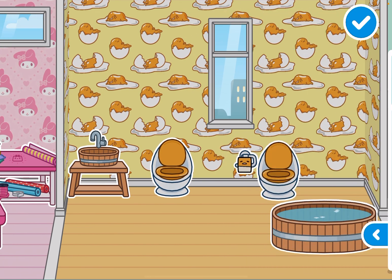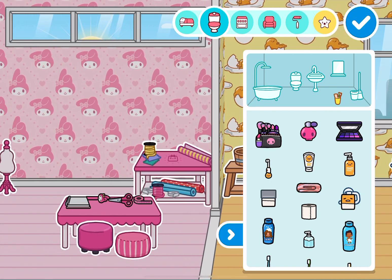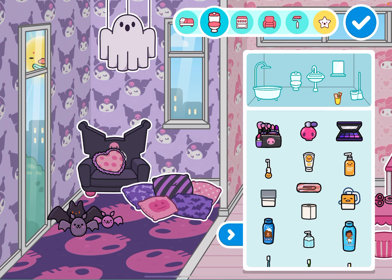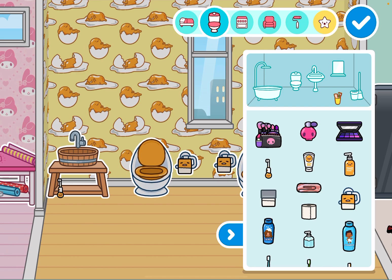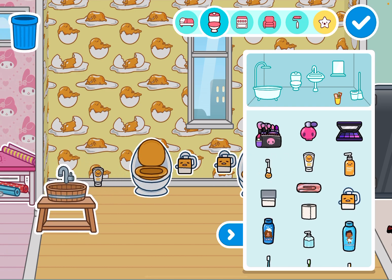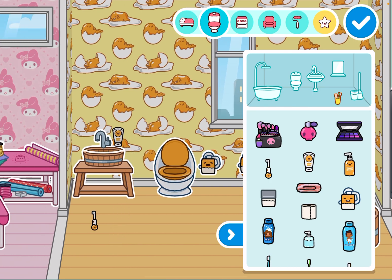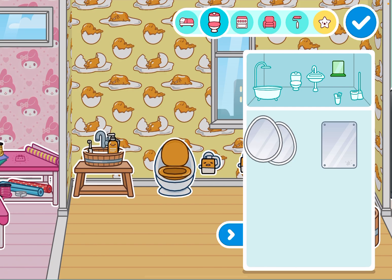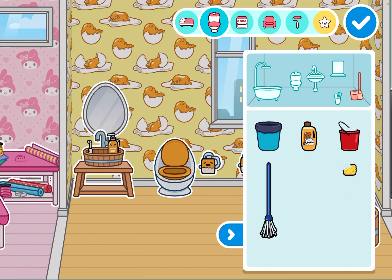Why do you look so sad in that toilet paper though? You look like a sad little toilet paper. Alright, what else? You gotta put a toothbrush and toothpaste for everybody. Then where do you put the makeup - do you put the makeup in the other room? Let's see what else - the toothbrush, the soap, and the toothpaste. I don't think it's fitting. How about the mirror? There it is, perfect. Now you need a mirror behind the sink. This one - I wonder if it's a Gudetama, there's an egg. It's perfect - the Gudetama wallpaper is going to be the bathroom. A mop and a bucket. Alright, I think we're done.